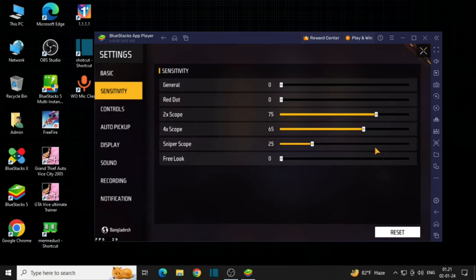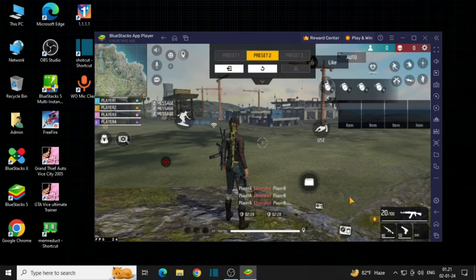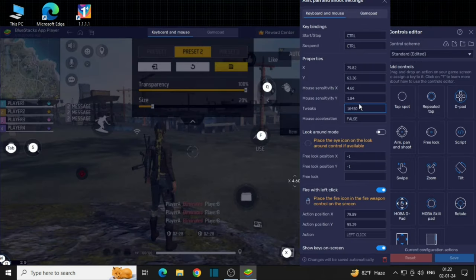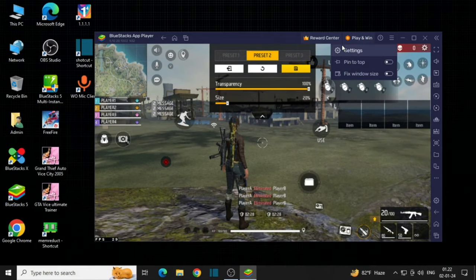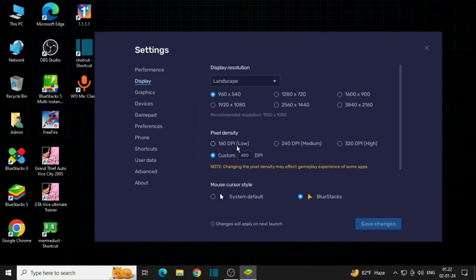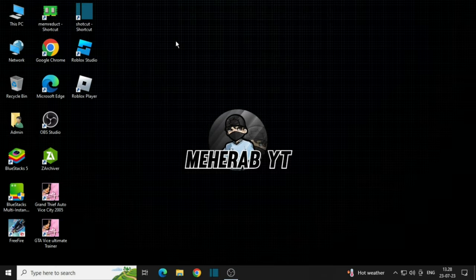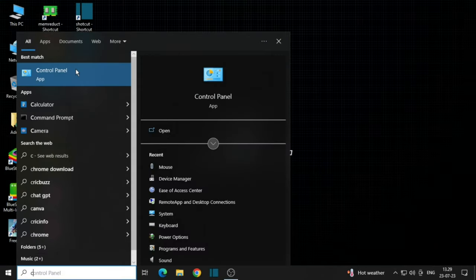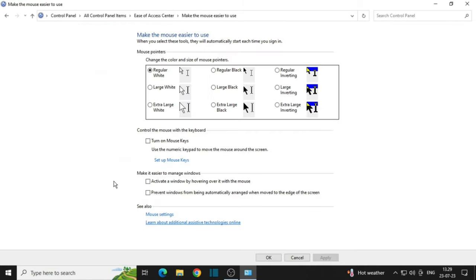My settings: I use the left fire button — it increases headshot accuracy for me. Mouse DPI: 1200. You can apply these settings to other mouse DPI values, but you'll need to adjust the X and Y a little bit. My PC settings. Love you all, thanks for watching!